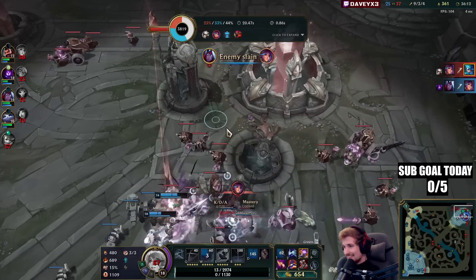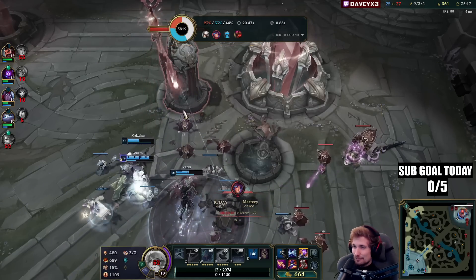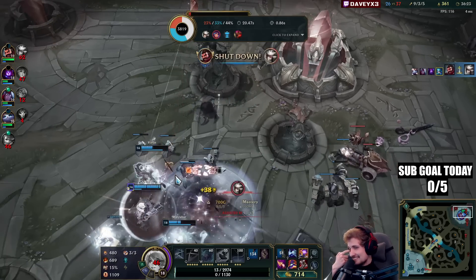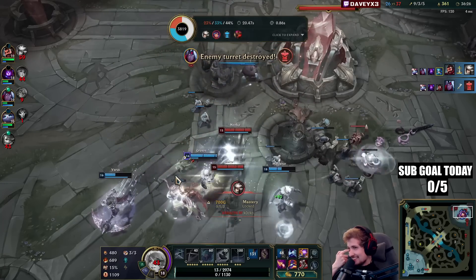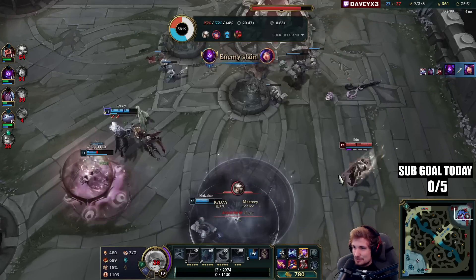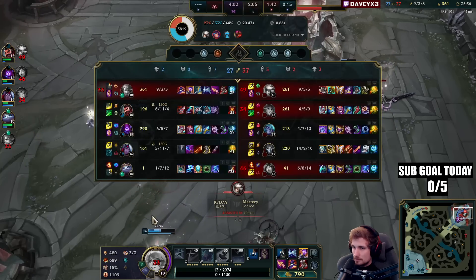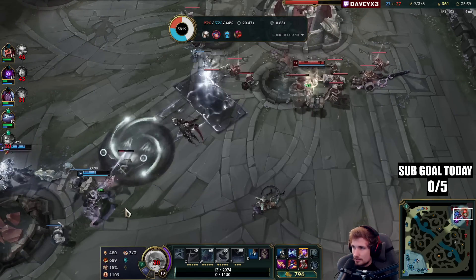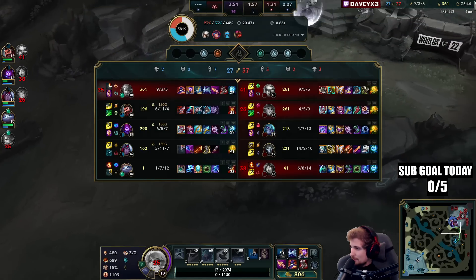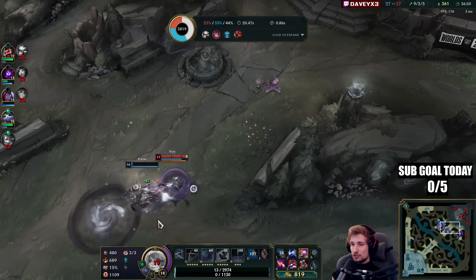I got flash smited! She flashed and then pressed Smite. Is that really how I died? I got flash smited — she flashed and then smited me. That's so unfair. I don't like the true Redemption Smite.